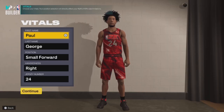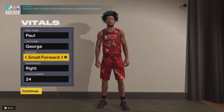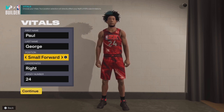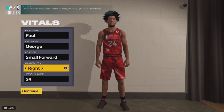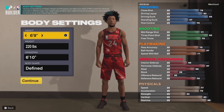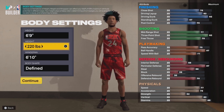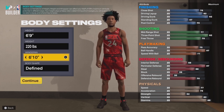Now guys, you want to put his position as small forward. Paul George at that time was mostly playing shooting guard alongside Danny Granger, but for position you'll put him as small forward since that's what he majority played. Jersey number stays the same. Make sure your height is set at 6'9" and weight at 220.